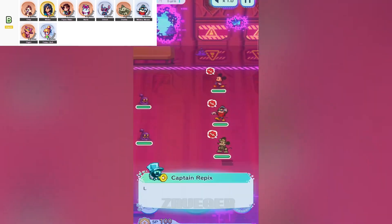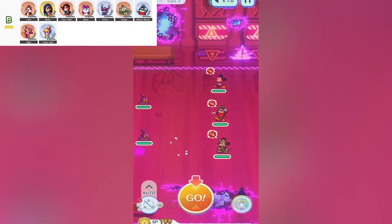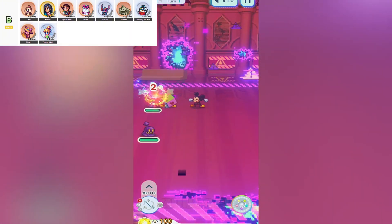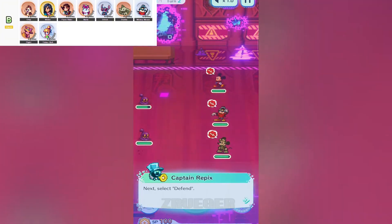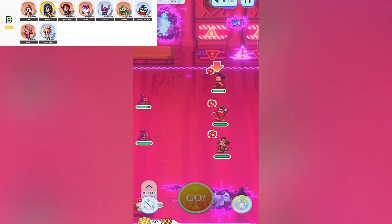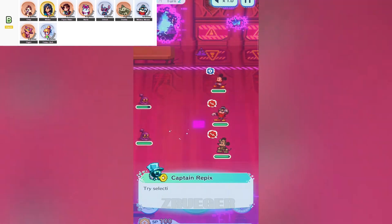Moving on to the adorable Ukulele Master Stitch. Stitch shreds on the ukulele and supports your team like a champ. This two-star support unit can boost your crit rate and even provide HP recovery over time. He's the guy you call when you've got a heavy hitter who needs to keep pumping out damage without worrying about staying alive. Stitch keeps him topped up and ready to unleash some serious damage, making him a fantastic addition to any offensive squad.